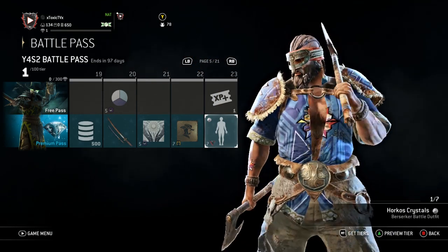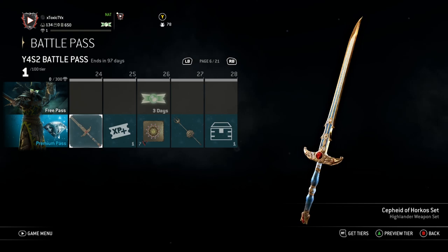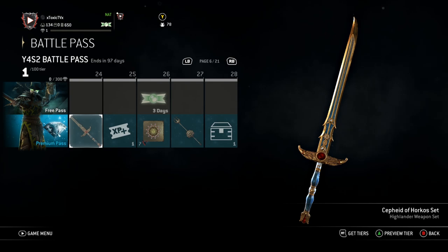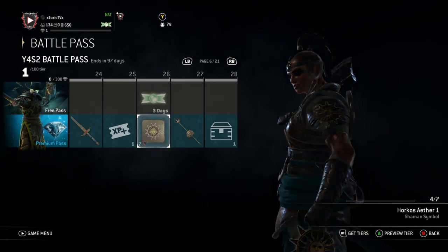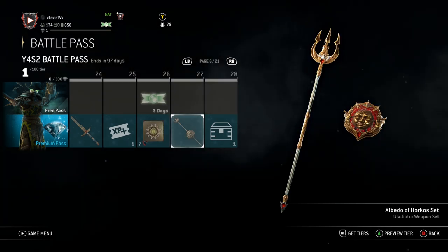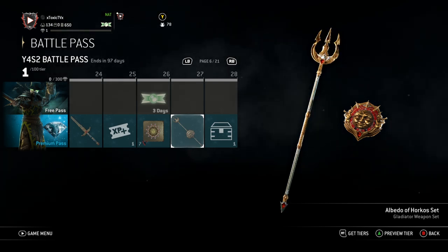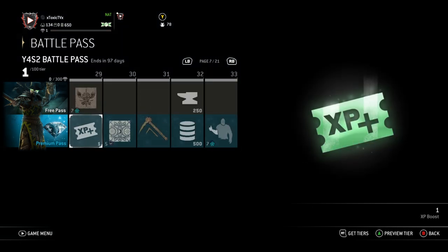The Knights get the Horkos Epitome symbol at Tier 22. Then Tier 23, the Vikings get their Horkos Crystal Battle Outfit. Little XP boost. Ooh, Highlander gets his weapon — Sephiaid of Horkos. This weapon looks juicy. I can't wait to see what my boys Malicious and Spotted Goat are gonna be doing with this one. Is that a ruby in the middle? I like that. Another XP boost. Then the Vikings get a little symbol — another little Sun symbol. Three days of champ status. Then the Gladiator gets his weapon set. I'm rocking with this. I definitely like the Trident. The shield is okay — it's a little creepy. I'll more than likely pair the Trident with another shield, but it's really not that bad. Little Scavenger Crate at Tier 28.